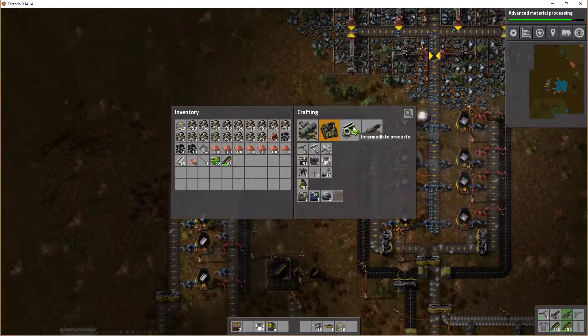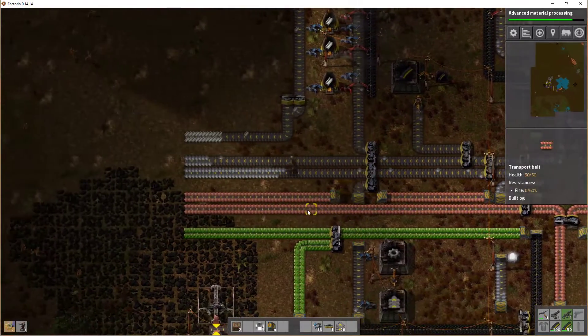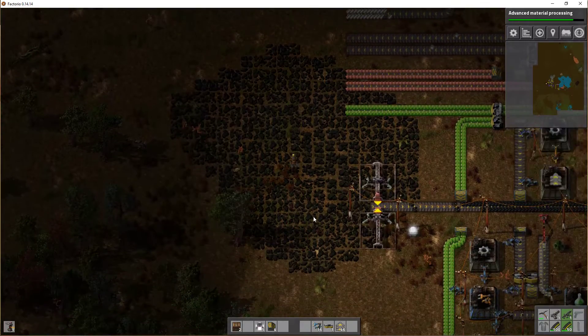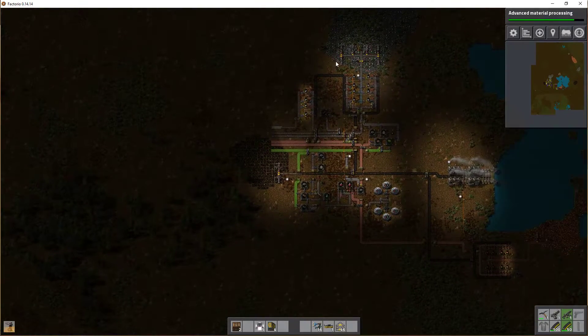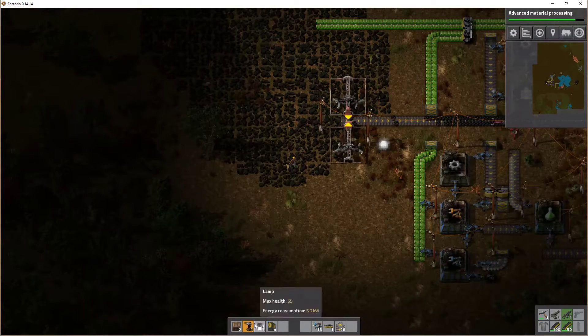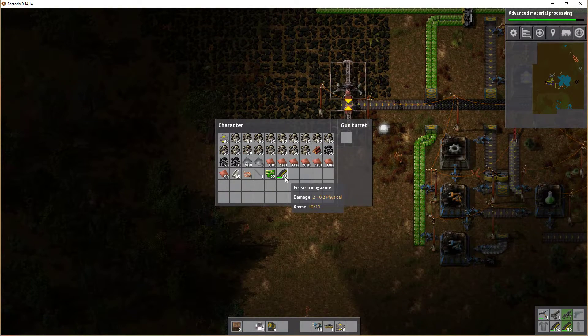We don't have any protection. If you remember from the first episode we placed a turret up there, and we have one down here, but we're missing one in this area. So let's just get that going. Full ammo.